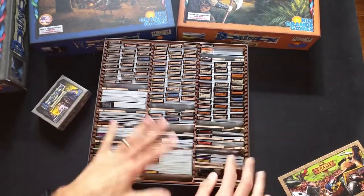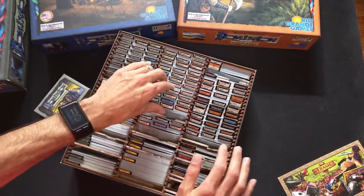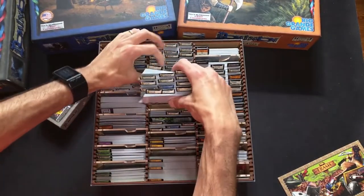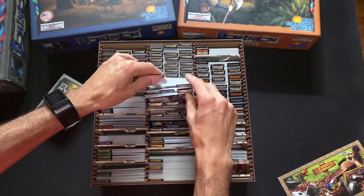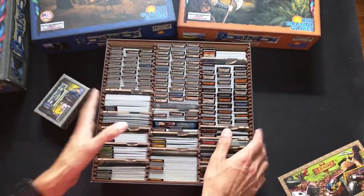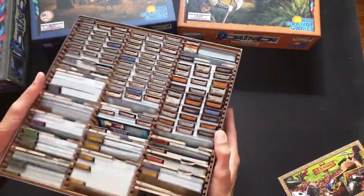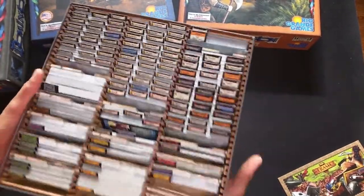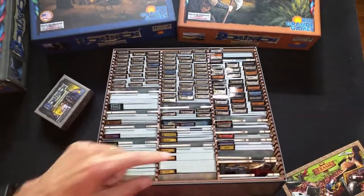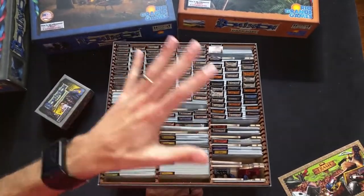So this is four expansions plus a couple of promos in there. The reason I got this insert is because it has a wood bottom. If you remove some of these cards, you'll see that the bottom is wood. There are some inserts that do not have a wood bottom, and to me that just seemed flimsy. When I pick up this box it's fairly heavy, and I wanted to make sure the bottom of the insert was wood so there wouldn't be any issues with sagging or wear on the box due to the weight of the cards.